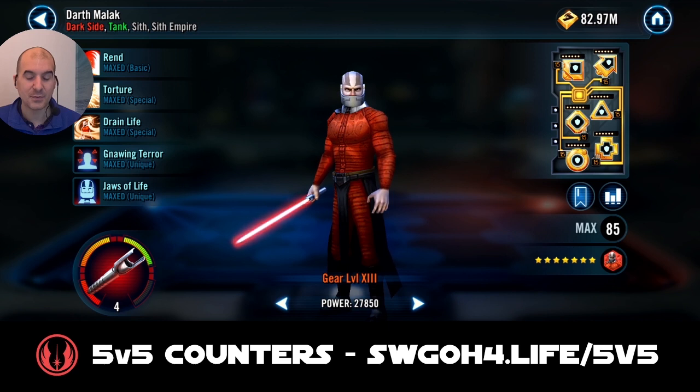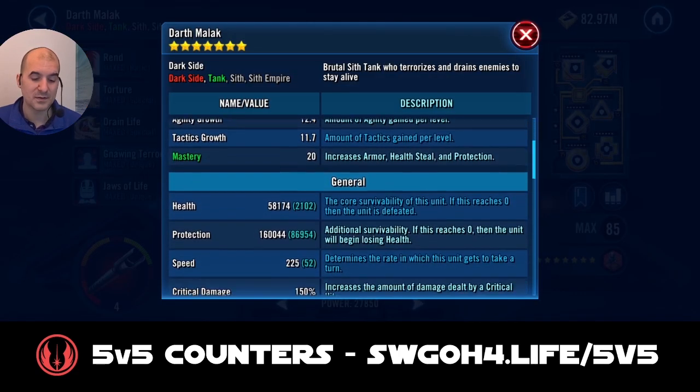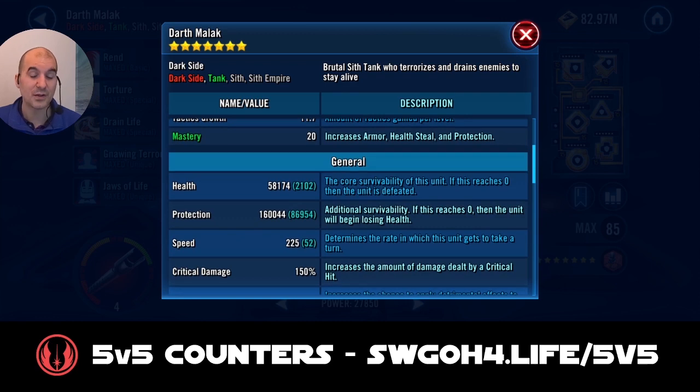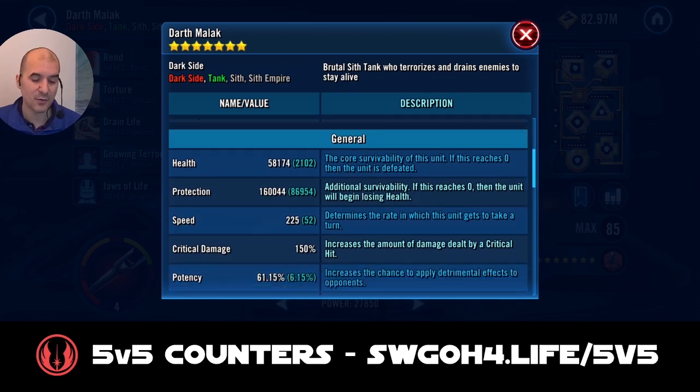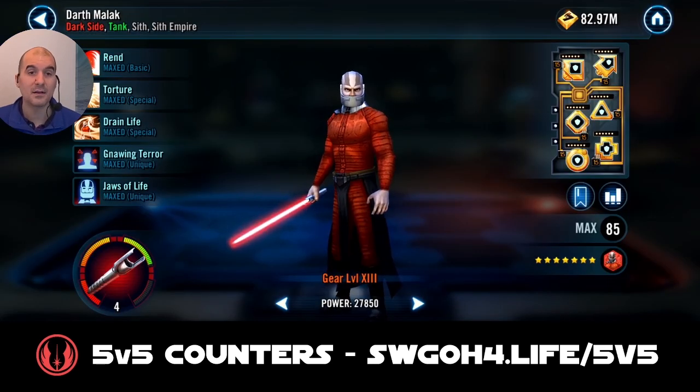I had to remod Malak because mine is only Relic 4, so he's not a top relic. Normally you'd have him modded for speed and tenacity, but that wasn't enough because they were able to take him out. So what I did was load him up with defense mods as well as protection, which brought his protection up to 160k and his armor to 73%. That's how I modded my Malak so he was able to survive all those hits from the troopers.